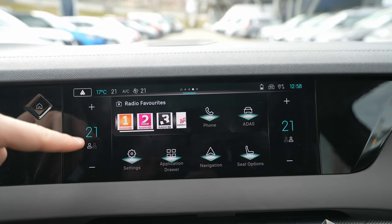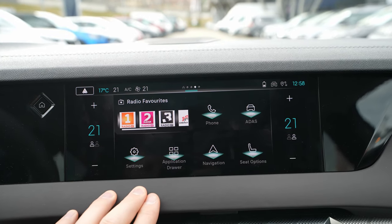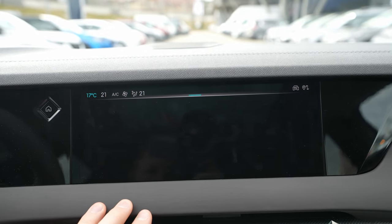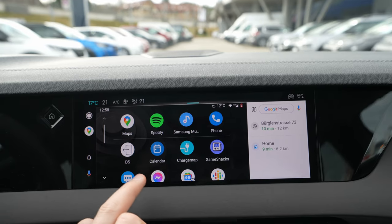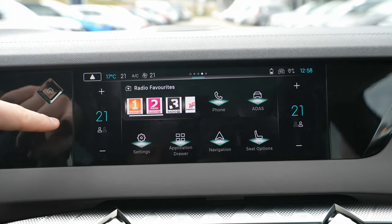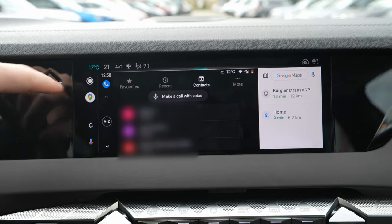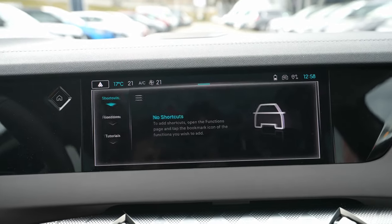On the side you can customize the climatic system. Then there's the phone function — I have my Android phone connected, so it shows Android connectivity. I have a separate video about that. From here you can access all phone functions.